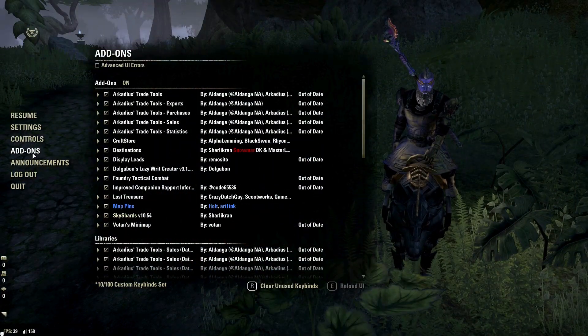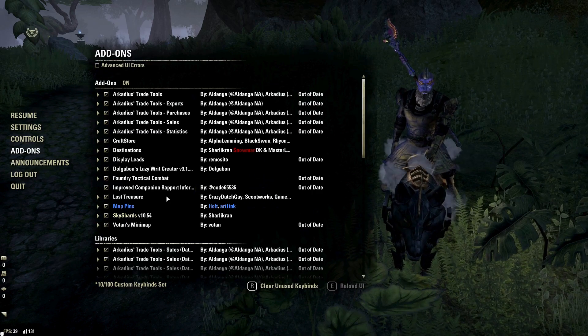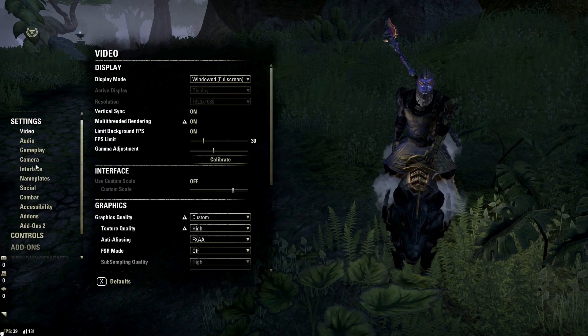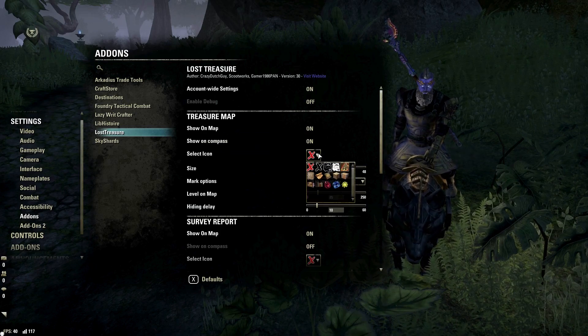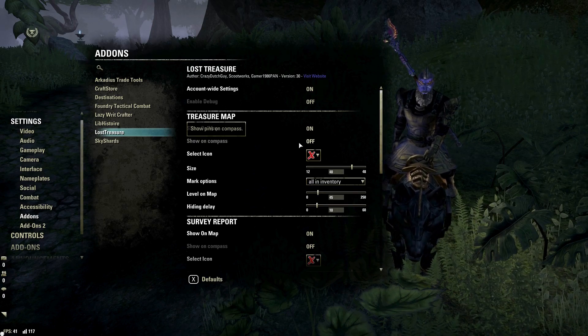The add-on that I used to show the Red X locations on my map and mini-map for treasure maps and surveys is called Lost Treasure by Crazy Dutch Guy and Scootworks. If you have access to add-ons, I highly recommend this one. It shows you the locations of treasure maps, surveys, tales of tribute clues, and much much more.